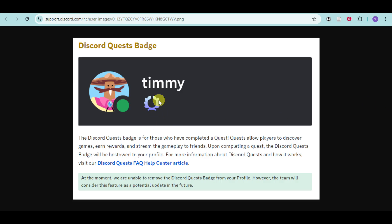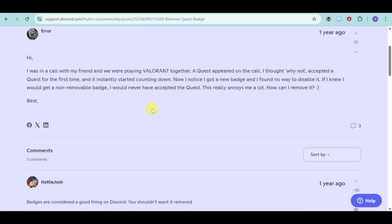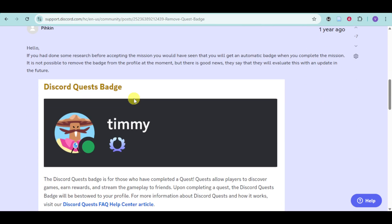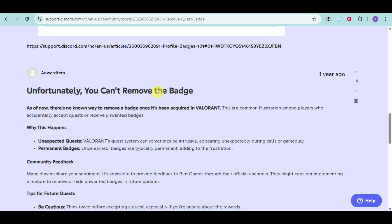So if you want this removed, what we can do — I have here the support article from Discord. And as you can see, this user received a quest badge which is non-removable. And if you want it removed, unfortunately, you can't remove the badge.